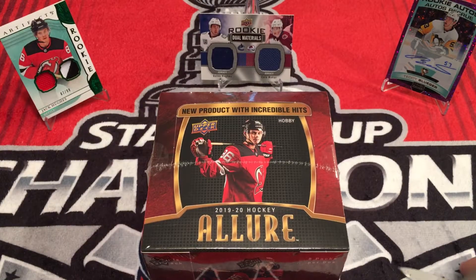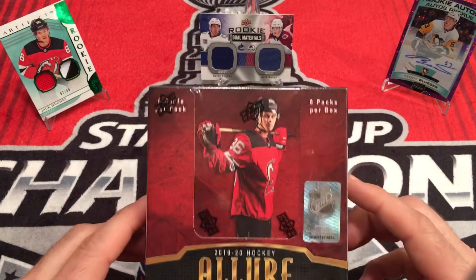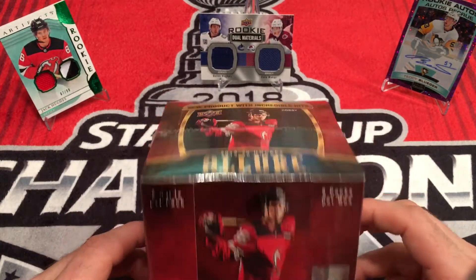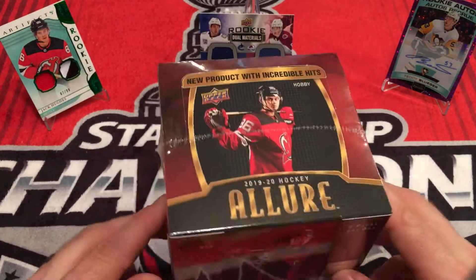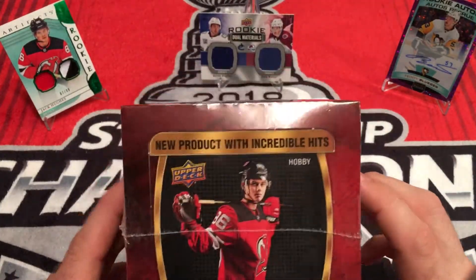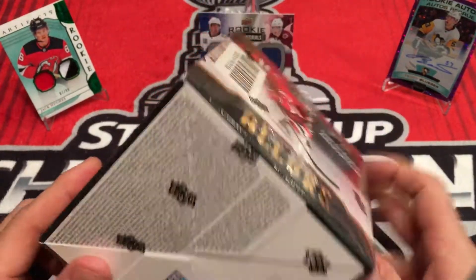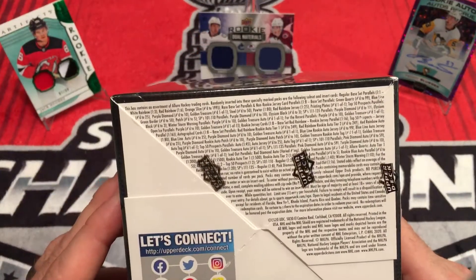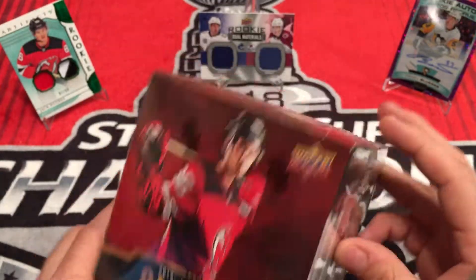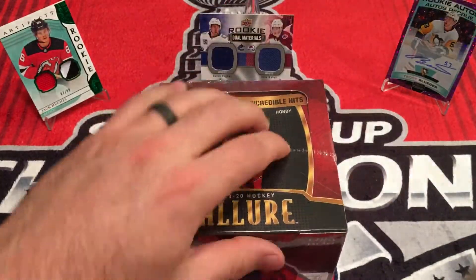This is Fighting43. Today I am opening up a hobby box of 1920 Allure — six cards per pack, eight packs per box. I have never opened this product before. I just skipped over it when all the 1920 stuff came out, so this will all be new to me. I've watched videos, but I've never actually seen them in person. Here we go.